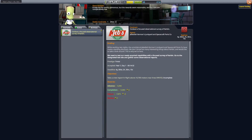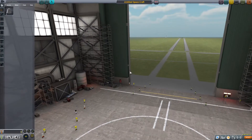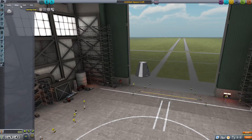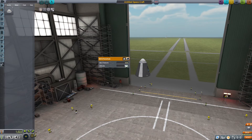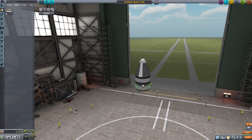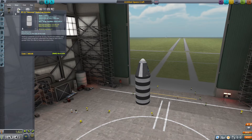First we will need to create a rocket. Add a command pod and a parachute — I'm setting it to 1,500 altitude for full deploy. Now add a fuel tank; I'll add four of these. You can hold Alt and click to duplicate them.